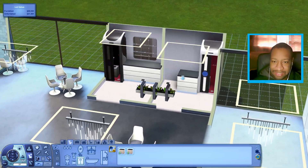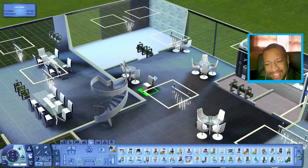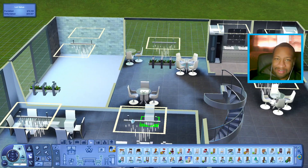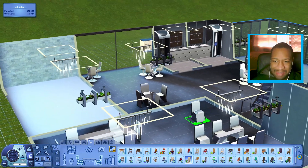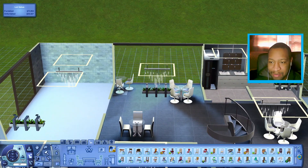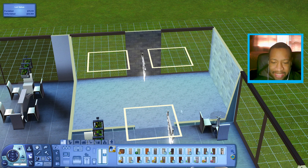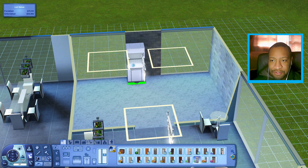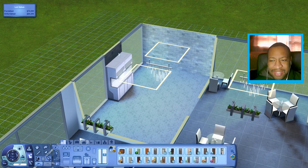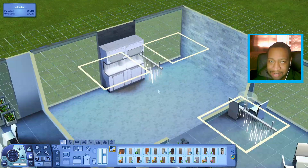I like the chairs that are here but maybe I can replace them with these instead so it looks more cohesive. I think I'm going to have this room be the kitchen space, using the food synthesizers. If you have these objects on your community lot, waiters will spawn and serve your sims like it's a restaurant — so this is what I'm going to use to make this function as a restaurant.